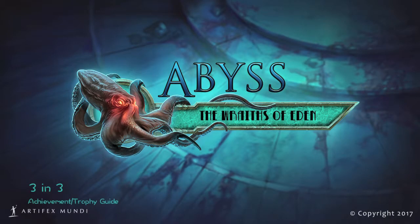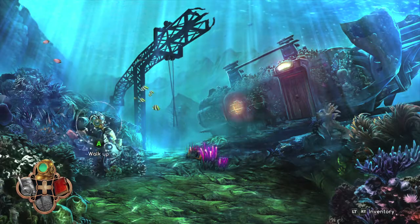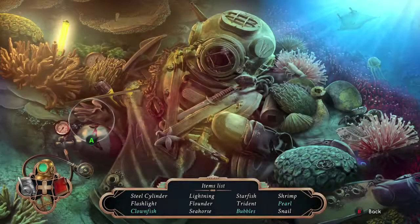Hey everybody, Sean here from VideoGamingAct.com. Here we are today in Abyss: The Wraiths of Eden, grabbing the 3 in 3 achievement. This is to find 3 objects in a hidden object finder within 3 seconds of each other.